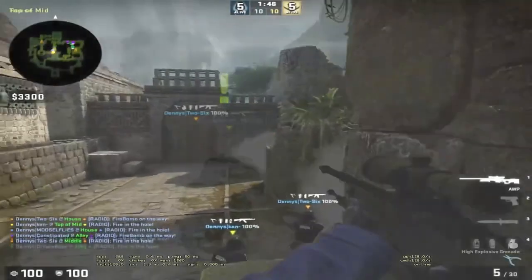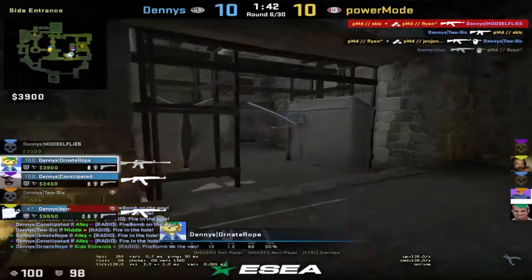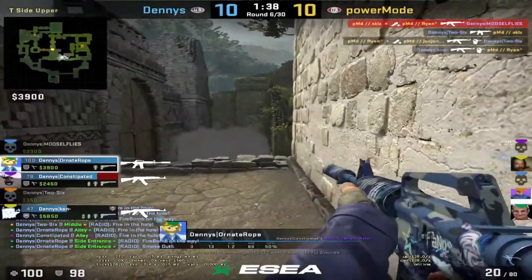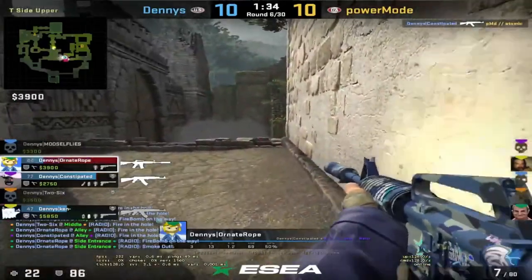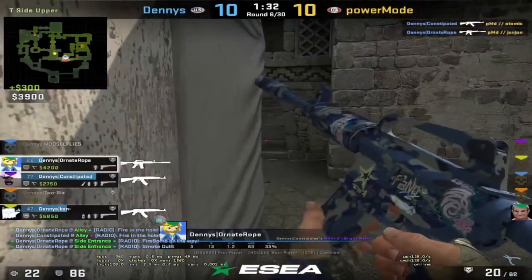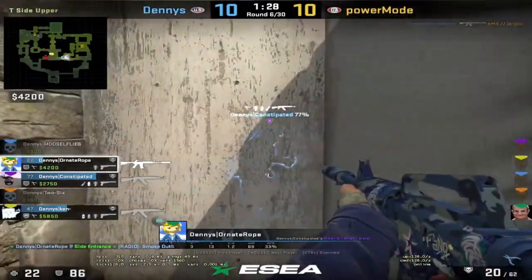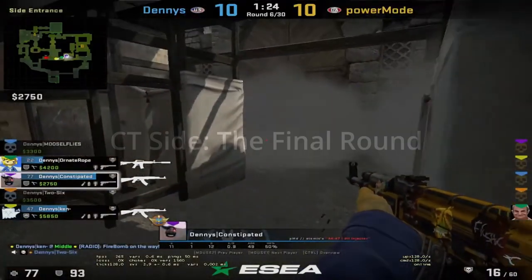After that round loss we had two options: either let it tilt us and slowly lose the game from frustration, or look past it and continue winning the rounds needed to close out the game. When you lose a round like that, it's important to look at the positives. Up until the one-versus-three we made the correct plays and outplayed our opponents. If we continued to play like this in remaining rounds we were likely to win, as that one-versus-three was a rare occurrence and unlikely to happen again.